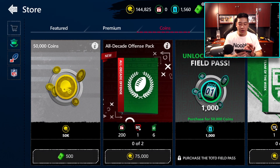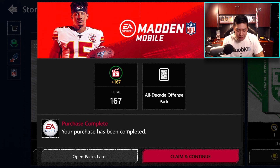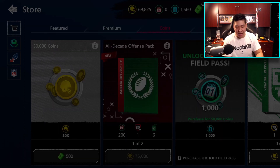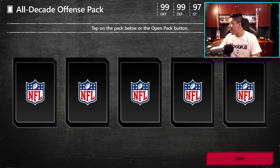Let's kick it off with the coin pack. It looks like 75,000 coins gets you 200 highlight reel points, six position badges, and 80 plus overall — so you technically could pull a diamond in here. Let's see what we get. We get our points, and let's pull a diamond in our first All Decade pack opening. We get an 81 overall.